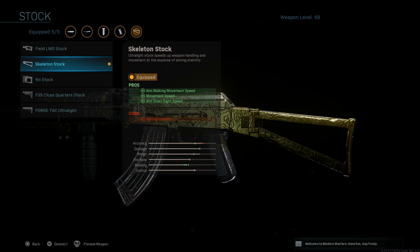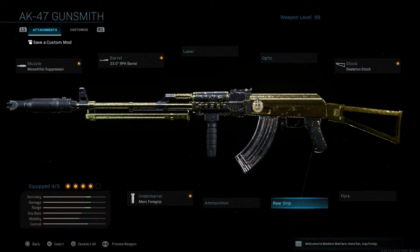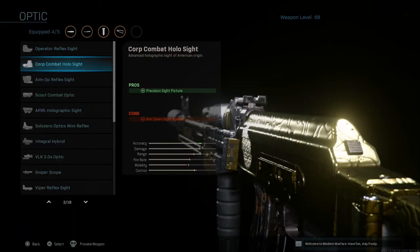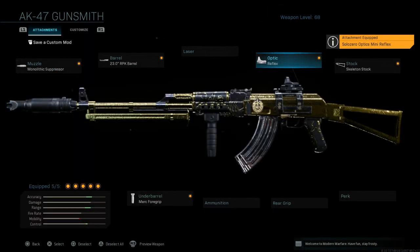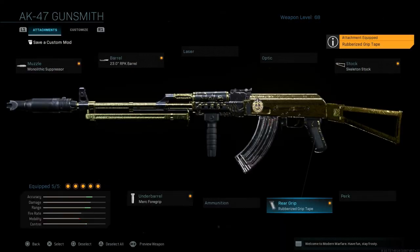Last on the AK I run the Skeleton Stock, which recovers a lot of the ADS slowdown we've added. It gives aim walking movement speed, movement speed, and ADS speed — with aiming stability as the con. Accuracy and range are up, mobility is down just a hair, and control is up a little. Some people don't like iron sights on this weapon; if that's you, drop the rear grip and put on whatever sight you prefer, though recoil control won't be quite as good without the Rubberized Grip Tape.